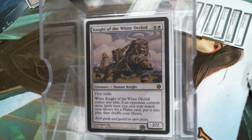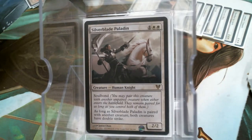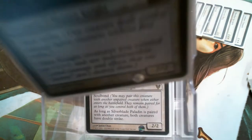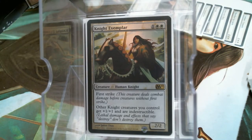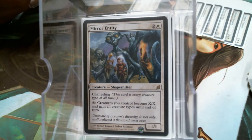First Strike, and it's not hard to get this ability — especially early, really any time in the game. It's not hard to get that free Plains out of it. Silver Knight, of course, is the White Knight's long lost cousin. Silver Blade Paladin gives Double Strike. Knight's Exemplar — all you've got to have is one other knight, like Silver Blade Paladin, or Mirror Entity. It's not hard to get.